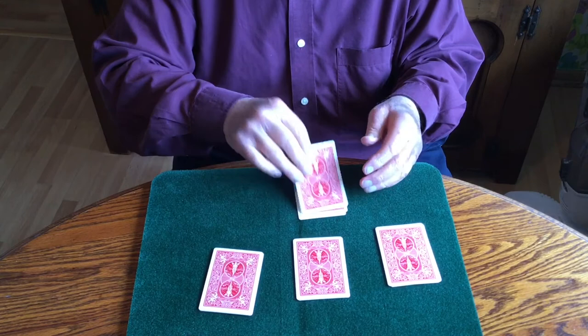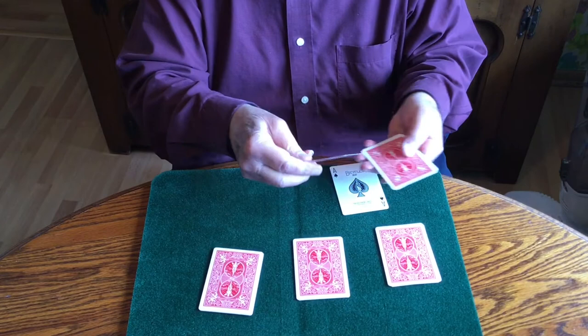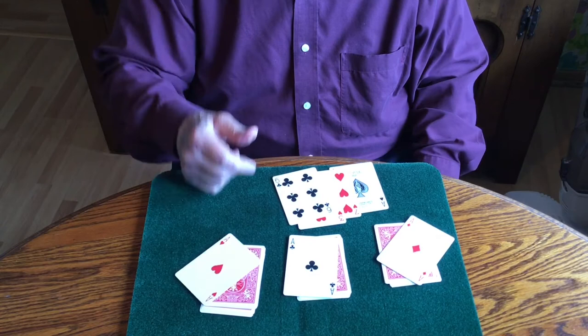I remember being in Japan and they asked me if that was the climax. And I said, no, the climax is this: to make this ace vanish, and this ace vanish, and this ace vanish, and where they go is where they started — all four aces. So this is called the Salmar Ace Assembly.